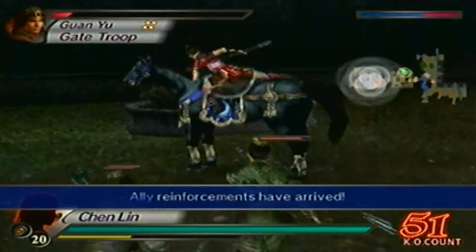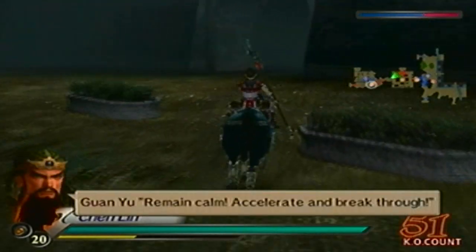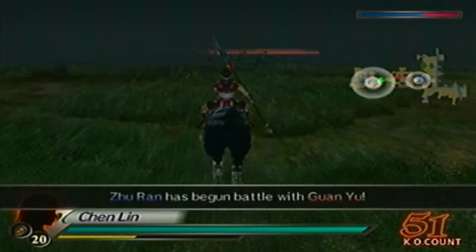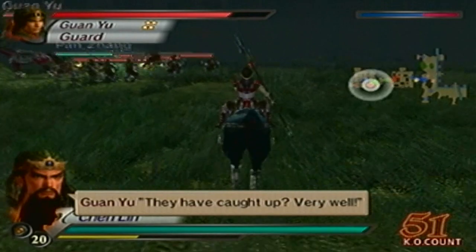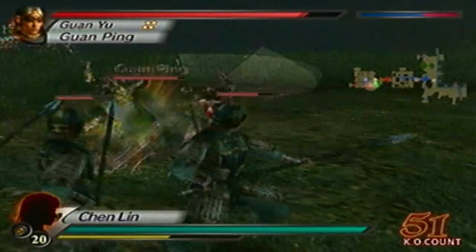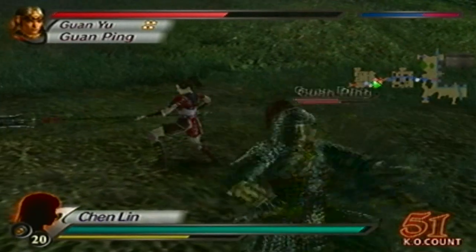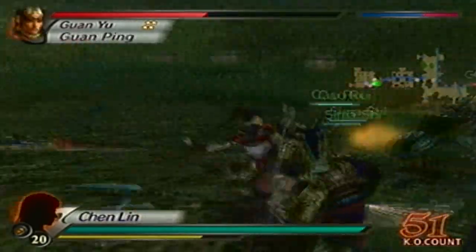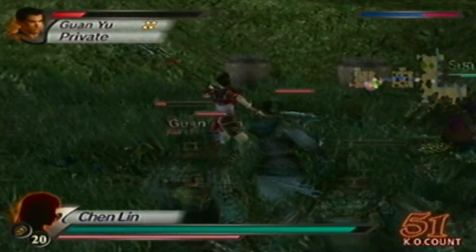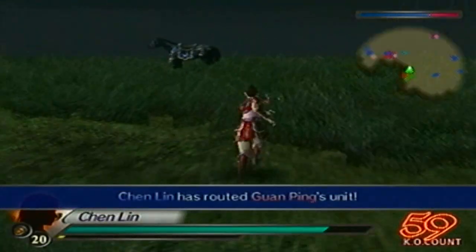Alright, got my 50. And now I'll go for Kwon Ping. Also, if you allow any of your ally generals to fall up until the time you unlock the weapon, then you'll lose the weapon. But once it pops up, you're fine. So make sure all your ally generals are alive while you're doing all this. Alright, Kwon Ping is almost down. Got all of the KOs that I need when it comes to officers.